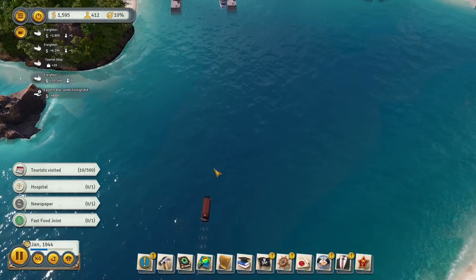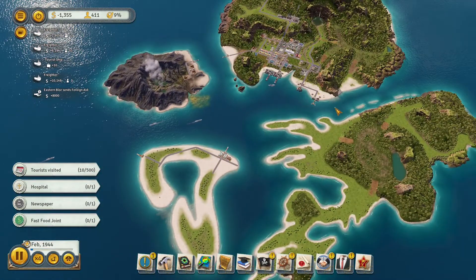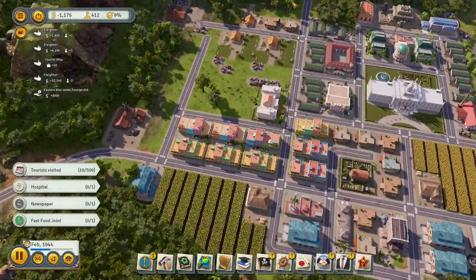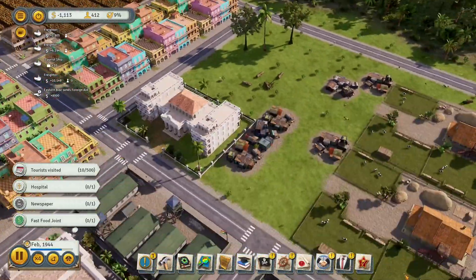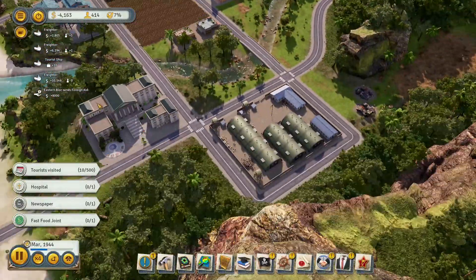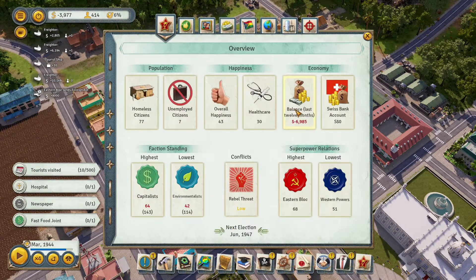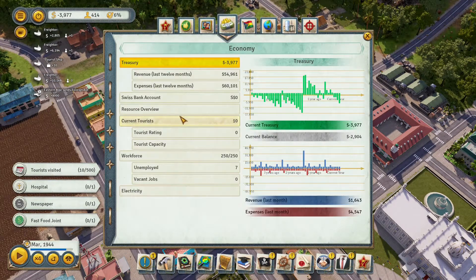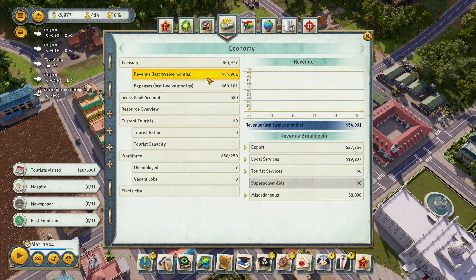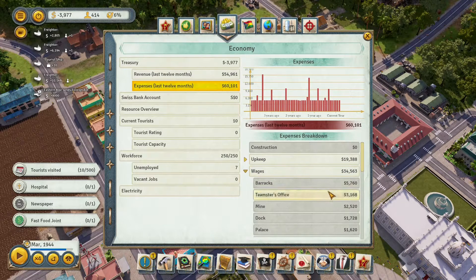The ships are traveling back and forth between the two islands — it's nice that we finally have another proper island to complement the capital island. Speaking of which, how is it doing? It has some shacks, which isn't ideal, but it still looks okay. Let's check the almanac and look at our balance over the last 12 months.